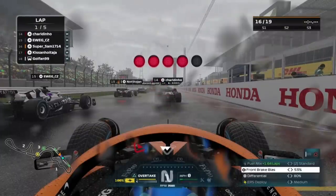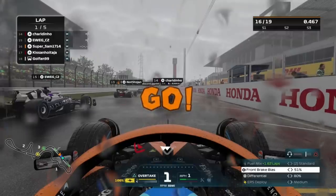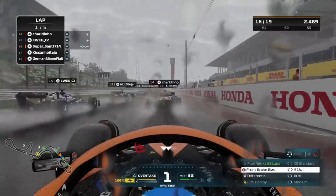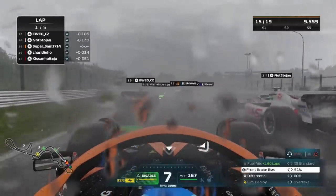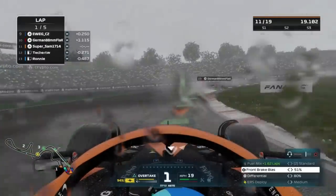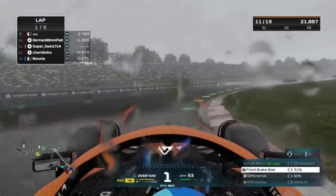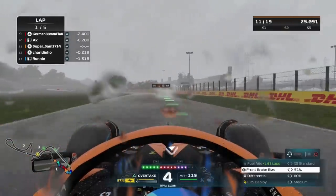We've got the full wet in Japan, and everyone should be taking the Nicolas Latifi track layout. We are apparently starting from P16, but that's not a bad start. I feel like turn one is going to be absolutely hell. Just a few cars off. Well, we have completely gone off track, but we've still gained five positions in turn one. Only in F1 22 could that be possible.